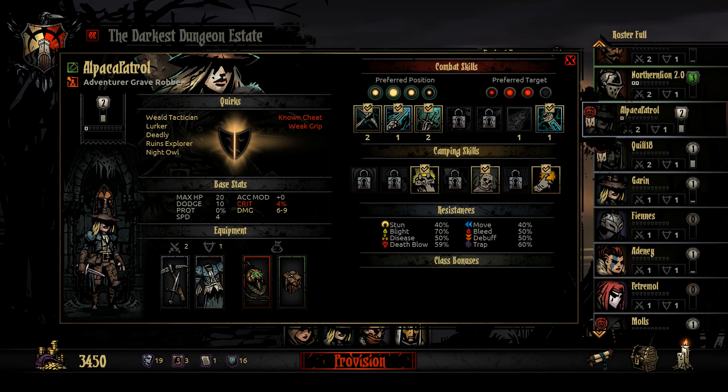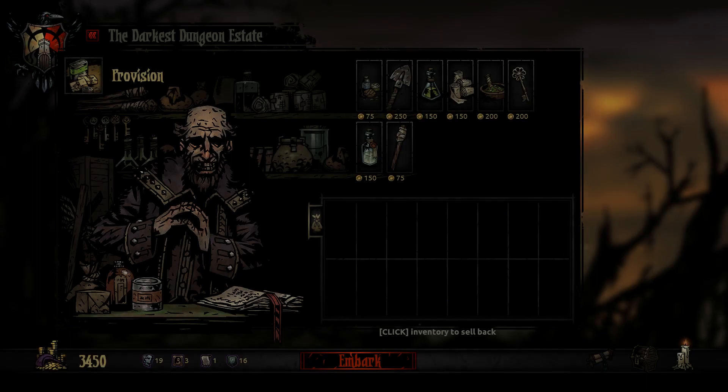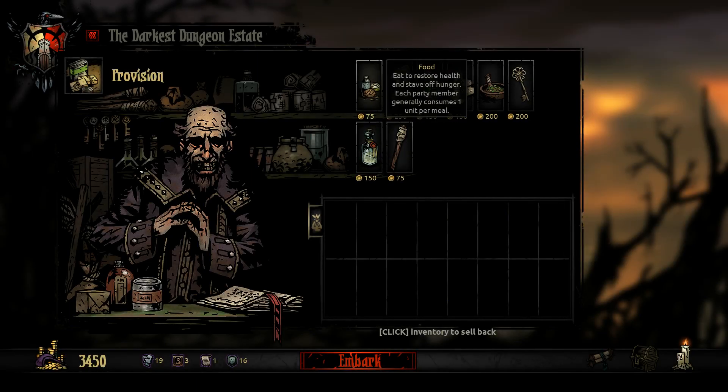Rob, you get the choice of either plus scouting or minus disease resist but high other resists. I'm going to give you the scouting chance because I think that's really effective for trap resistance. You also get extra damage in the Weald to begin with, so you're rolling out of control here with these damage mods. It is a short mission.